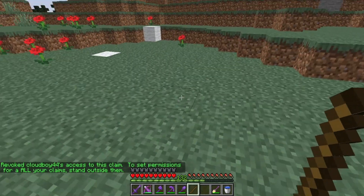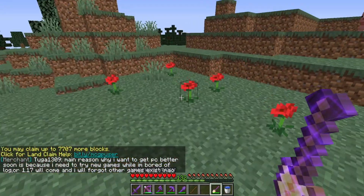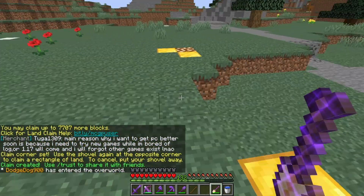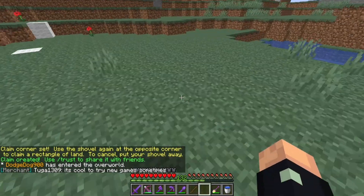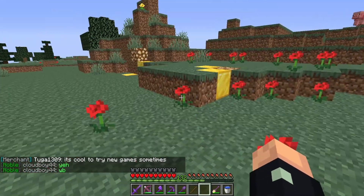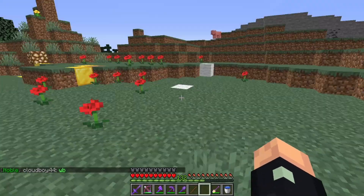Now he can no longer build in this claim. The next step is to claim a second area, which works exactly the same way — just claim another square, and now we have two claims. Note that trusting Cloudboy inside a specific claim only applies to that claim. To allow him to build in both claims, you need to trust him while standing outside of any claim. If you want him to build in one claim but not the other, stand inside that claim and trust him from there.